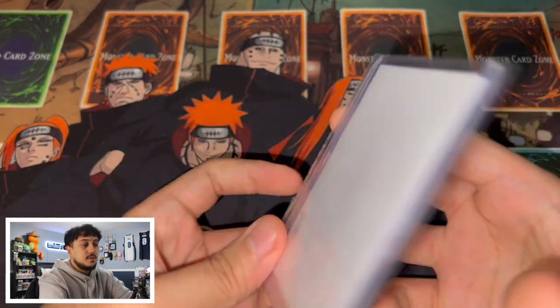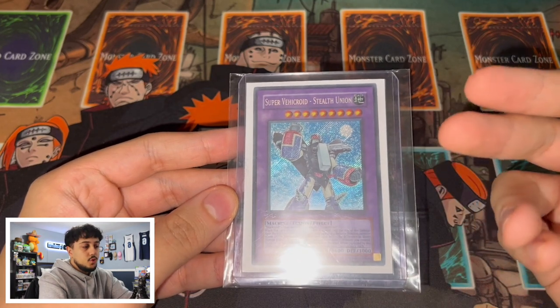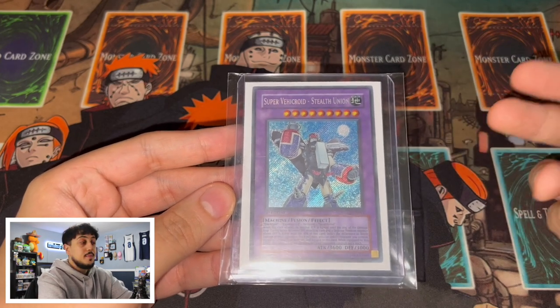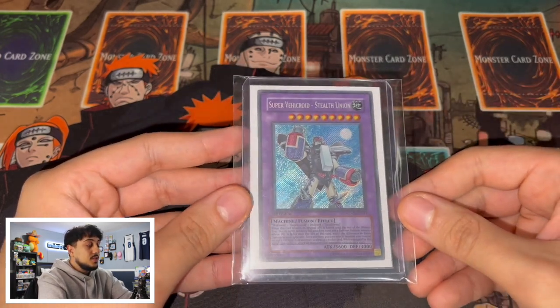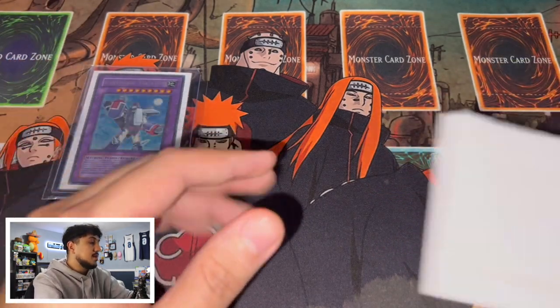Super Veacroid Stealth Union Secret Rare First Edition from Gladiator's Assault. Gladiator's Assault First Edition cards are super hard to come by, especially the Secret Rares, and the Super Veacroid Stealth Union looks absolutely beautiful. This card is pretty much near mint. I kind of started realizing I was getting so much of the Jaden stuff that I've got to start getting on the other guys in the GX era — like Jesse and Cyrus. So let's get something into the Cyrus binder section. Super Veacroid — beautiful, beautiful card.